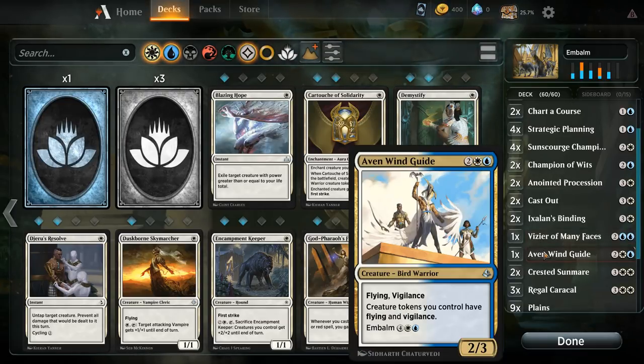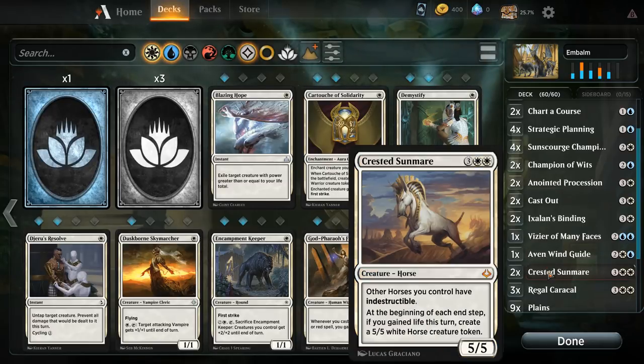One Aven Wind Guide, which has actually been quite nice as well — giving your tokens Vigilance and Flying. It works very nicely with Crested Sunmare, since those horse tokens, if you can give them Vigilance and Flying, then you can both play offense and defense with the indestructible horses.